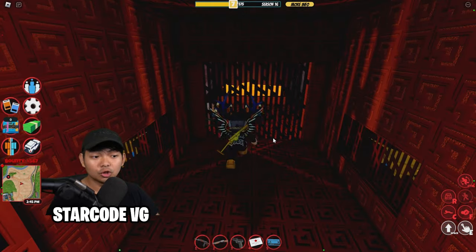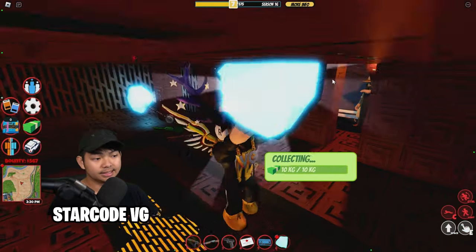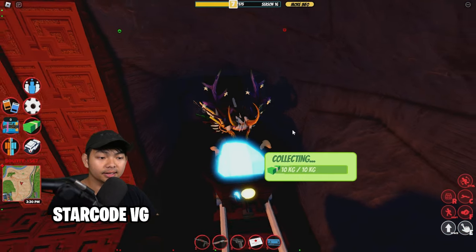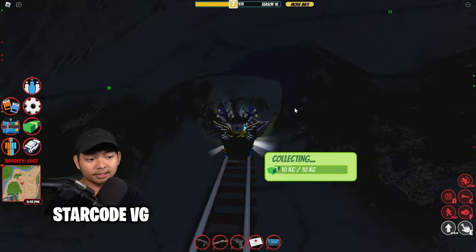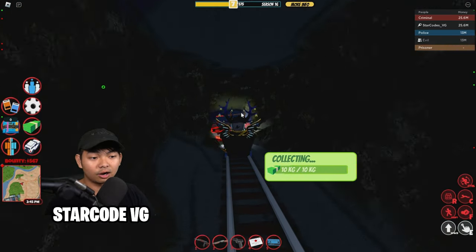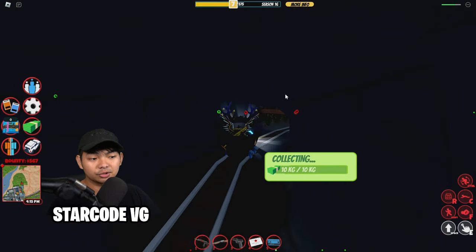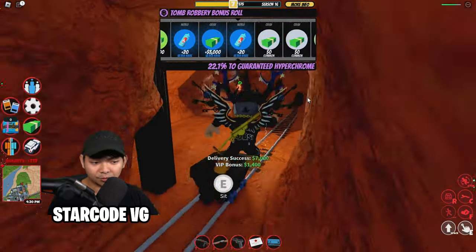The point of robbing the Tomb is grabbing a diamond. Get inside and click E on one of those diamonds. This door is going to open — go over here and click E to sit. By clicking E, all you need to do is keep clicking E on your keyboard to duck all of the traps. If you forget to click E, you're going to lose health. Make sure you guys are extra careful. And once you make it out, you just robbed the Tomb.